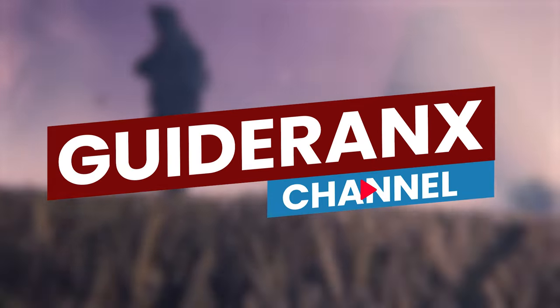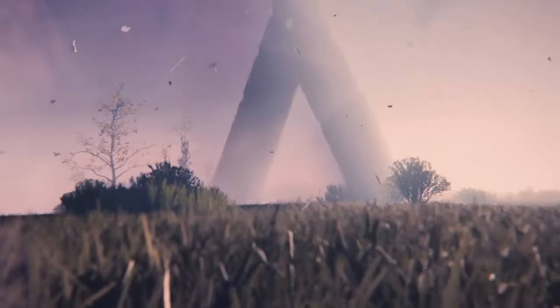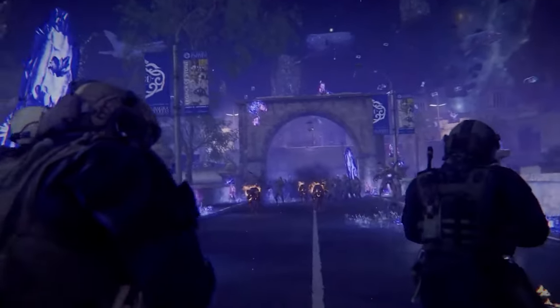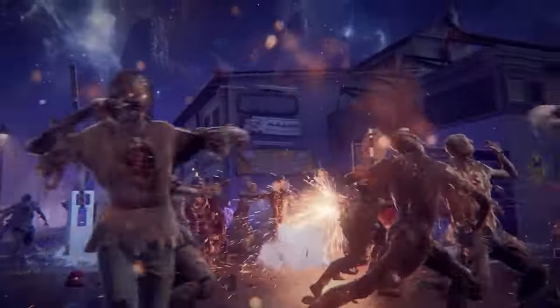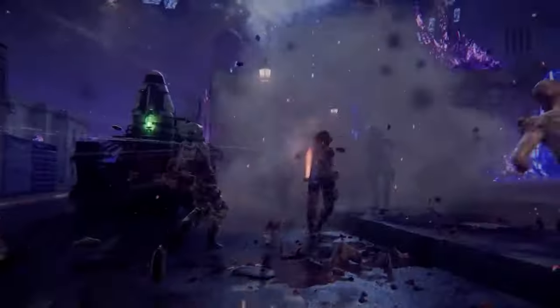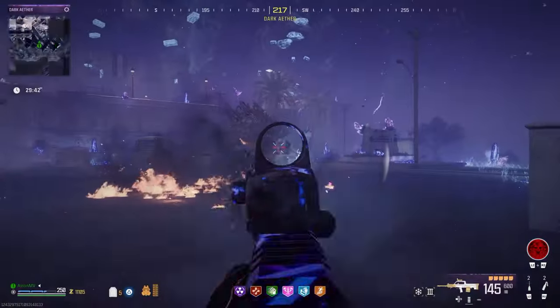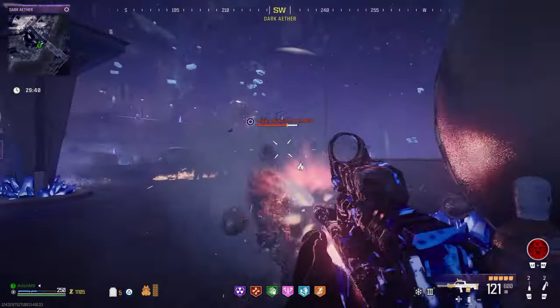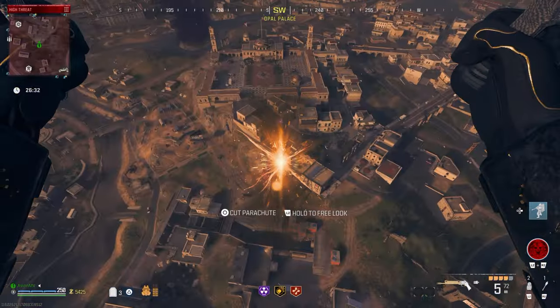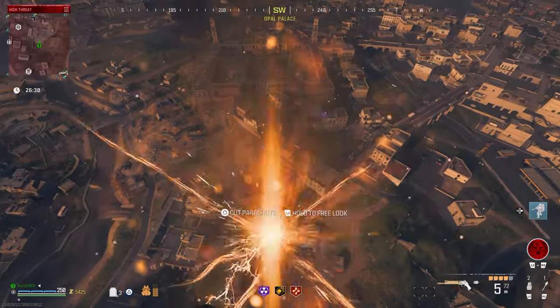Throughout the Dark Aether story that we have experienced over these last few Call of Duty titles, we have only gotten the chance to explore the eponymous realm a few fleeting times. Now, in Season 1 of Modern Warfare 3 Zombies, we have once again broken through the veil of reality to reach this dark reflection of our world. With this new dimension comes new missions to do and rewards to get, but to get there players will need to complete several quests and easter eggs.